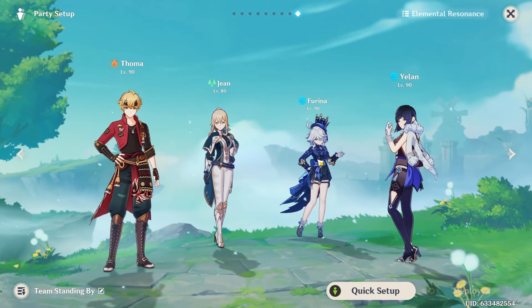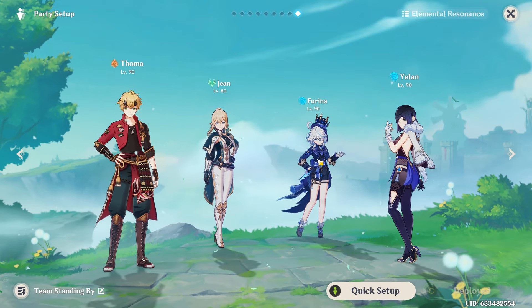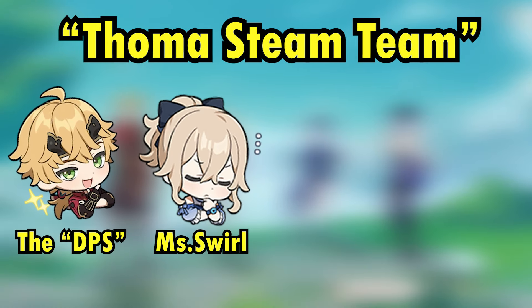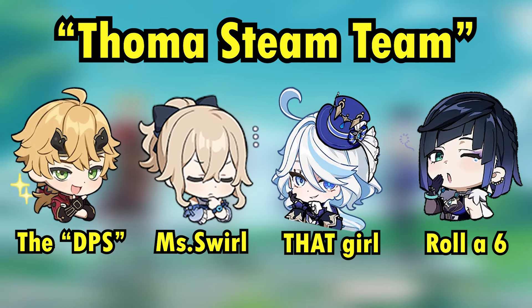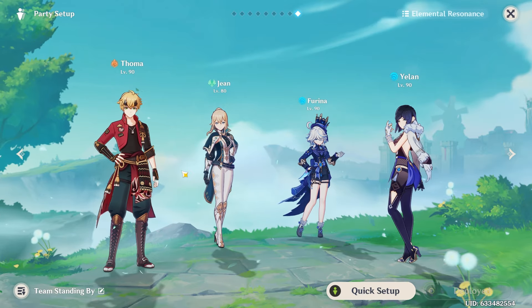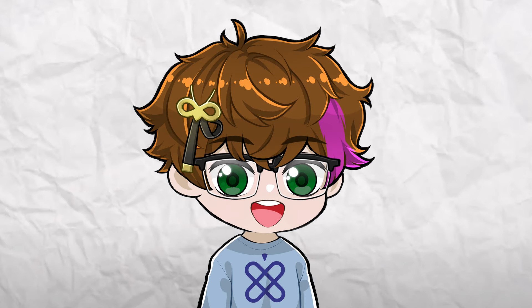Alright, let's take a look at the current team I've kind of created here. It looks a little bit scuffed, but I think it'll work pretty well. So we have Thoma as our DPS. Then we have Jean, who will be running Viridescent. Then we have Farina and Yelon as our hydro applicators, which will hopefully provide us enough hydro for us to vaporize some of Thoma's damage. Again, I don't know how well this is going to work, but we are going to find out.